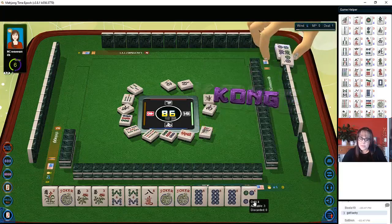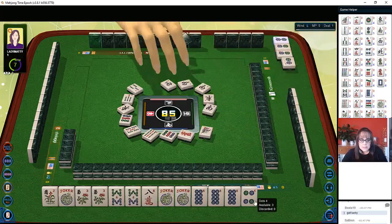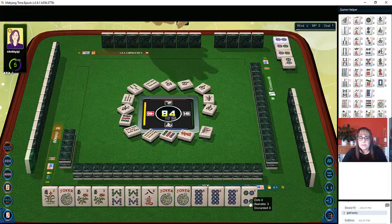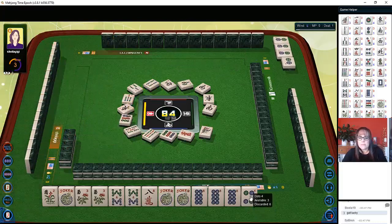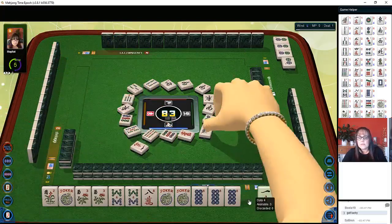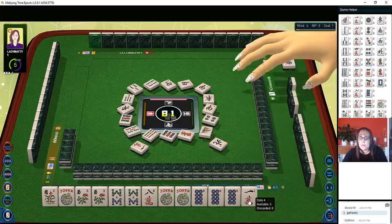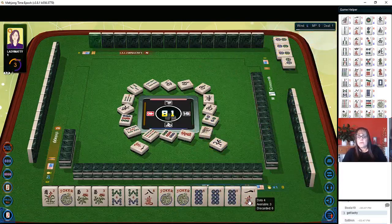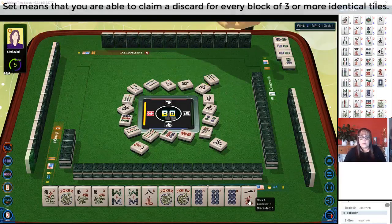We got another joker. This could have been a nice quint hand with all these jokers, but any win is a good win. We're one away from ready on the like numbers hand. We have one discard and I want to hold the safest one — we're set on bamboos at this point and ready to act.